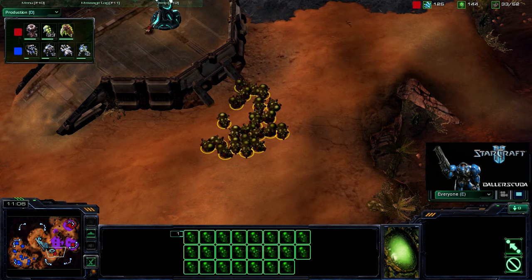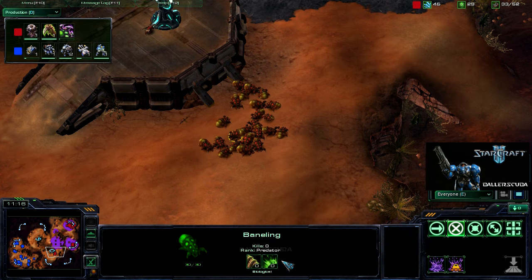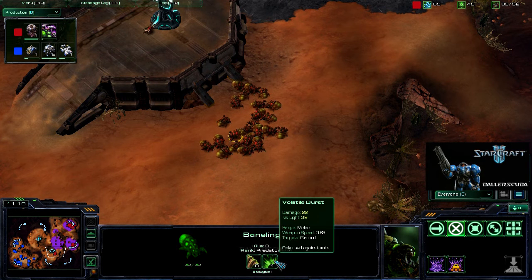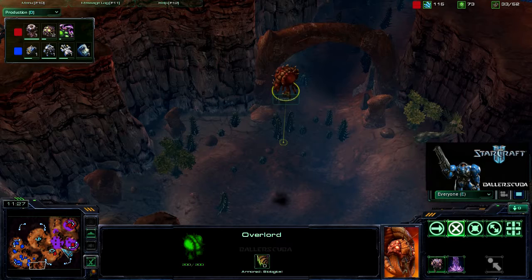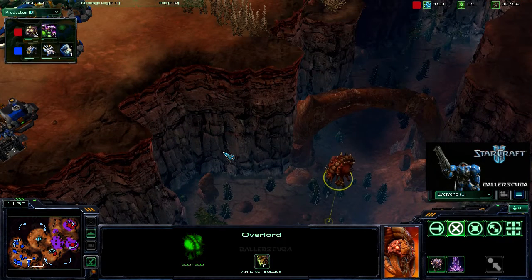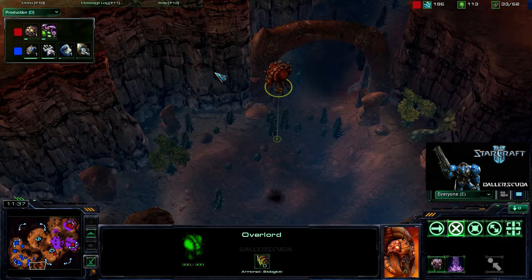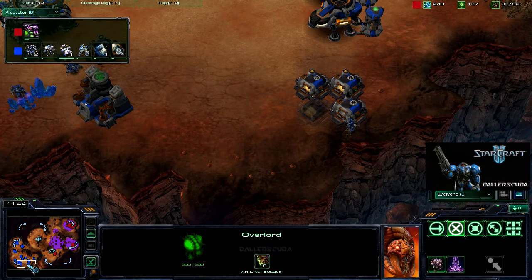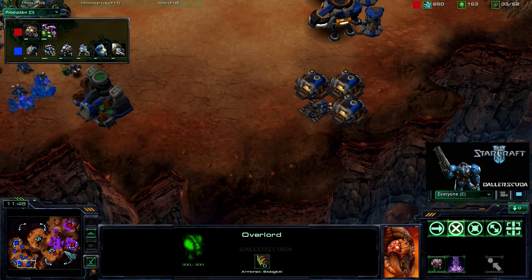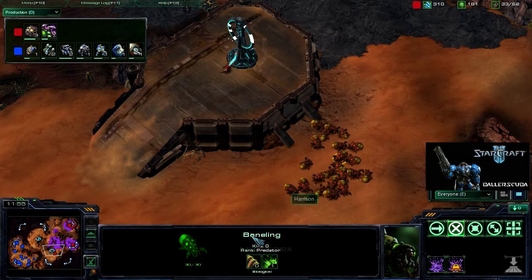23 Banelings on the way — good lord. Melee attacks Level 1 being researched as well, bringing damage from 20 to 22, including 39 against Light. An Overlord is positioned nearby — I assume that's being used to make sure I don't go for a sneaky roundabout Medivac drop. Centrifugal Hooks on the way for Harrison — he wants those Banelings to move faster, wants them to be roly-poly Banelings.